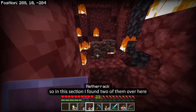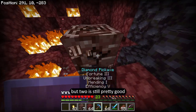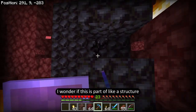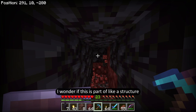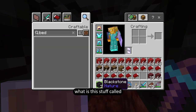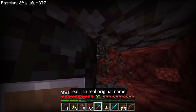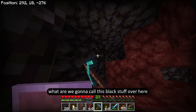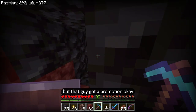In this section I found two of them, which is pretty good — so they don't always spawn in threes, but two is still pretty good. And I also found this black stuff over here. I wonder if this is part of a structure. What is this stuff called? Blackstone. Wow, real original name. 'What are we gonna call this black stuff?' 'How about blackstone?' I bet that guy got a promotion.